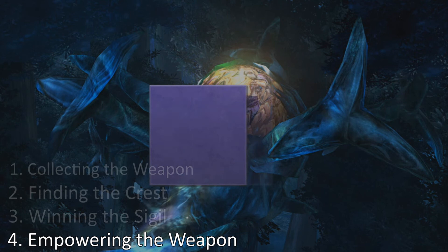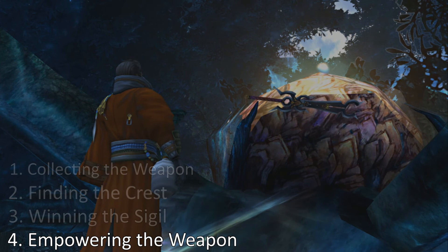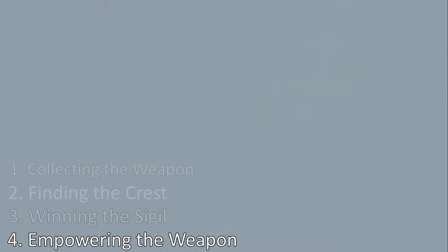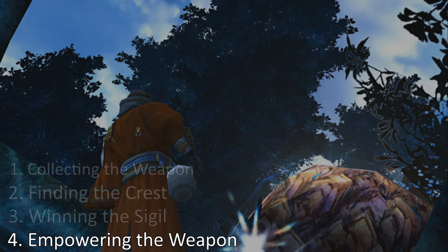Now that we have everything we need, we can go upgrade the Masamune. Once it has been fully upgraded, the Masamune has the standard break damage limit and triple overdrive, as well as first strike and counter attack. Each celestial weapon is connected to an Aeon, and when the weapon is improved, that Aeon gains the ability to break the damage limit.